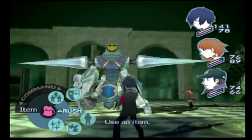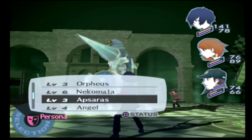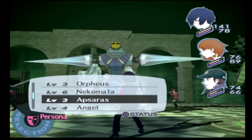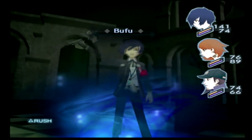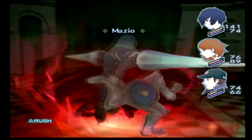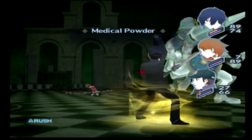So Yukari is dead last in the turn order, which sucks, because as you saw there Rampage Drive has Mazio — so he can knock down Yukari with that. I'd like to stick to Aramitama if I could, but the sad truth is that this guy is actually resistant to fire spells, but takes decent damage from Bufu, Garu, and Zio. Just anything but fire — which is pretty unfortunate because that's the bulk of what we have available.